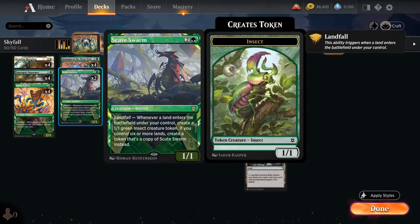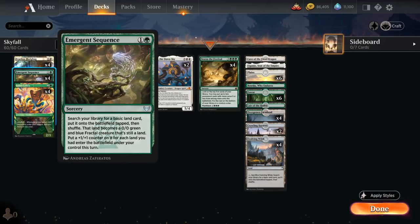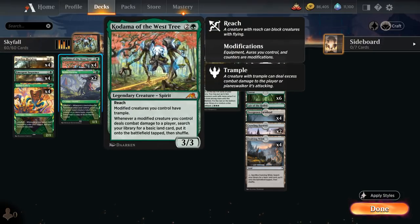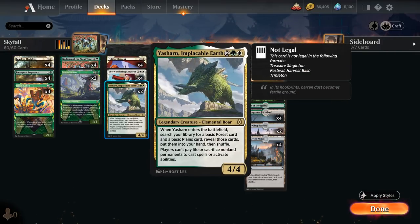At three mana we've got two copies of Scute Swarm, which can help us go wide by making copies of itself if we control six or more lands — something Emergent Sequence can also speed up. Going wide lets us leverage Scute Swarm with Felidar Retreat by putting +1 counters on the entire team, which plays very well with Kodama. We also have two copies of Yasharn at four mana, a 4-4 that searches up basic Plains and Forest when it enters and prevents players from paying life or sacrificing non-land permanents to cast spells or activate abilities.